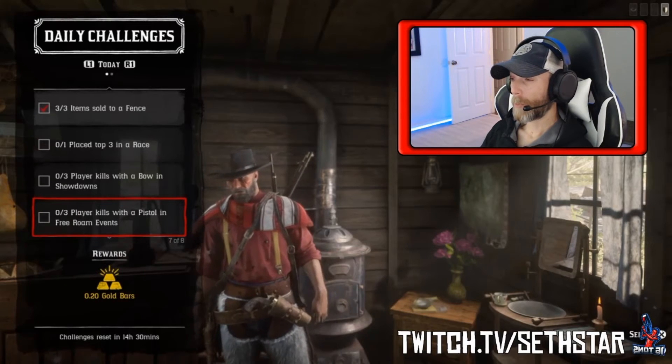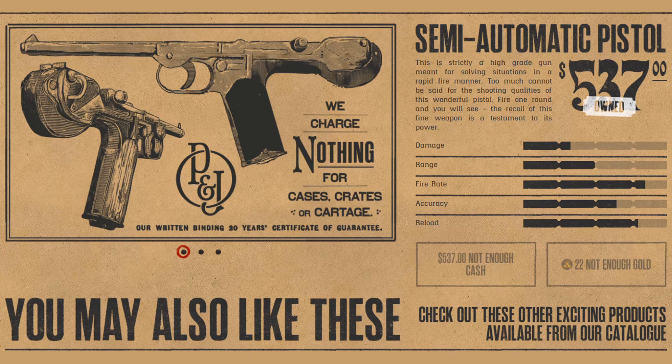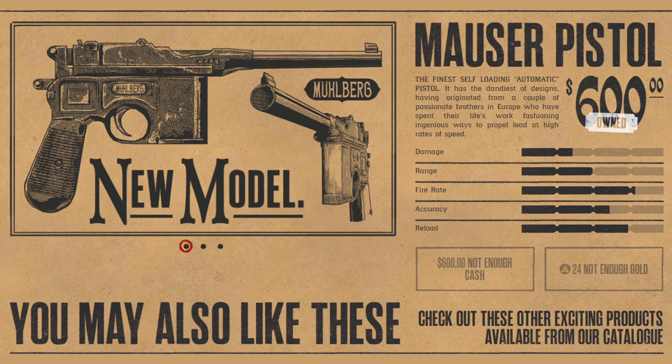Number 6: Player kill with pistol in free roam events. You're gonna need the volcanic, the semi-automatic, or the mauser, and then watch for those PvP free roam events to pop.